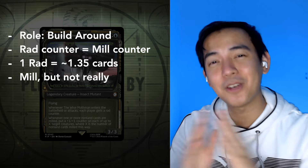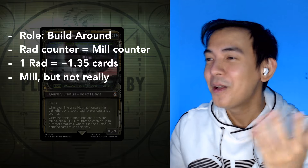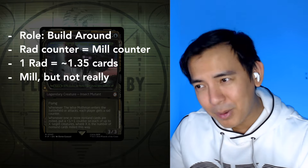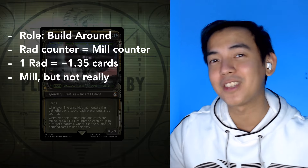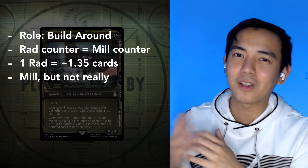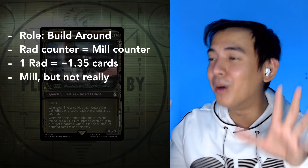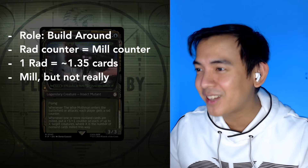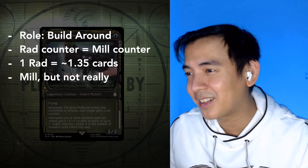I've always enjoyed busting out a mill commander — Fennex was actually one of my earlier brews when I was just starting out. And while Mothman does mill, the rad counters don't really make for a great mill-to-win game plan. Our opponents essentially start at like 91 cards in their library, so that's like 91 cards per mill. At a rate of 1.35 cards milled per rad, we'd need to get to something like 60-something rad counters — it just seems really tough to do.